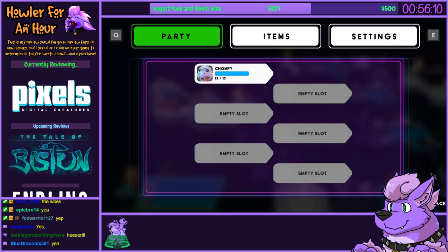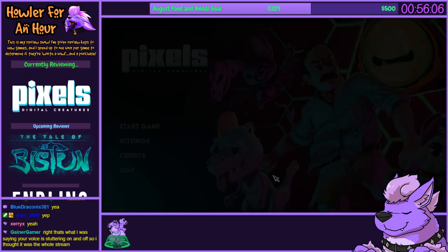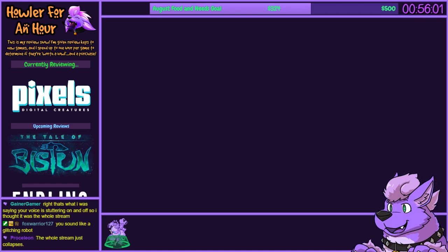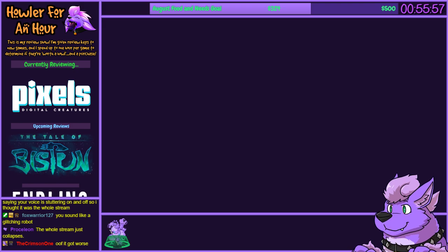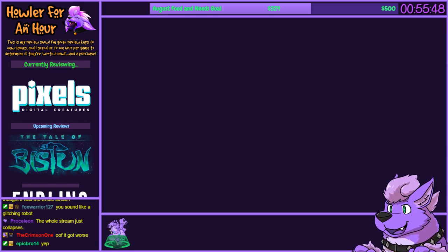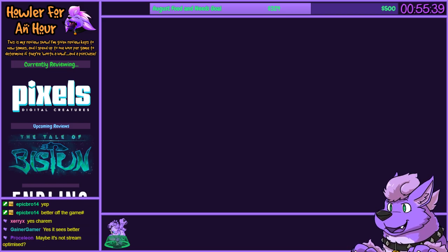All right. So as I mess with a few more settings, there's really little I can do but I can try to tank it even further. The whole stream collapses and it's fine the moment I close the game. I'll put this in the video — I'm fine with this. So it's fine once the game's closed. Everything's fine. You can hear me fine? Then I will spend this moment explaining what I've explained in other Holler for an Hours. Please do listen. I know the game's closed right now, it might be a little boring. I'm going to see if I can fix this up.